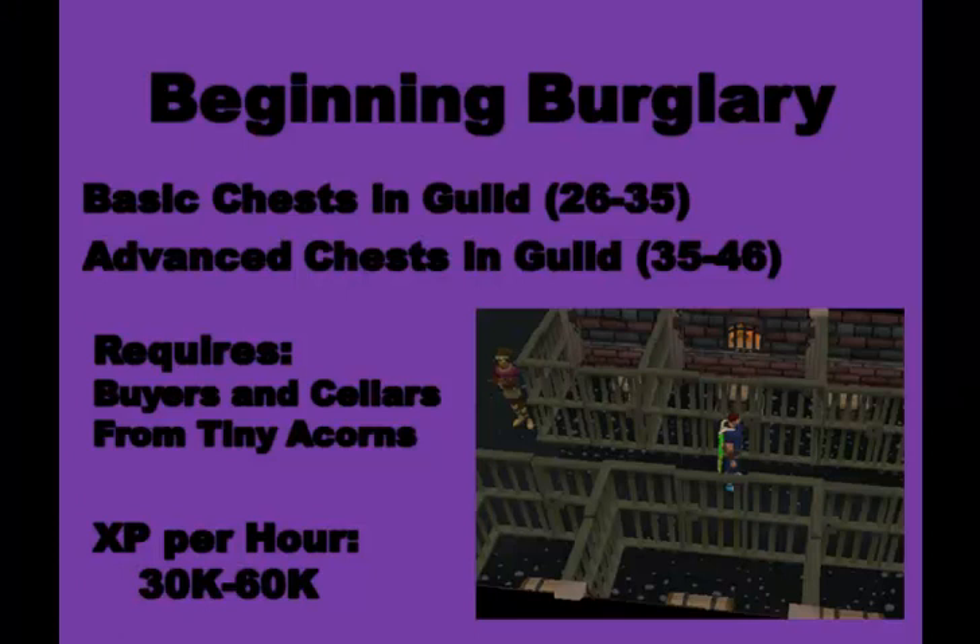Once you reach level 26 thieving after stealing from the market stalls — which won't take long since low levels go very fast — you'll need to complete the quest Buyers and Sellers, a novice quest requiring only 10 thieving. It takes about 10 minutes and is very straightforward. You also need to complete the first caper called From Tiny Acorns, which you start by talking to the guild master. Once done, you'll have access to the chests in the Thieving Guild. From 26 to 35 steal from the basic chests, and from 35 to 46 steal from the advanced chests — you'll need a lockpick, about 1k from the Grand Exchange. Basic chests give around 30k XP/hour, advanced chests up to 60k XP/hour.